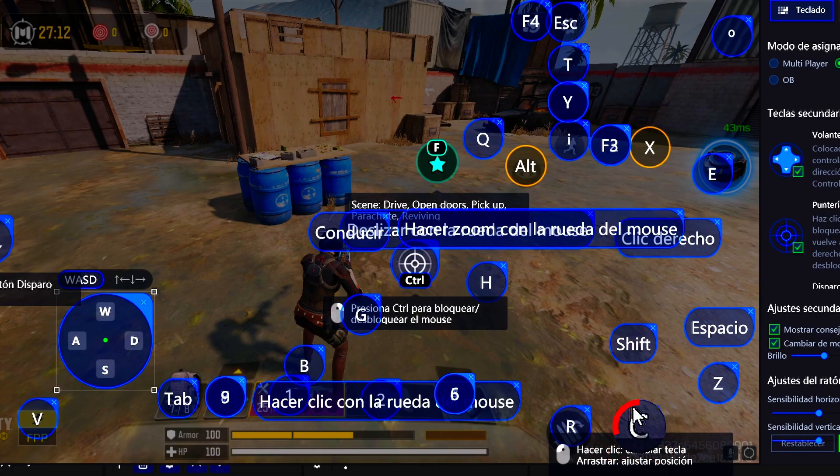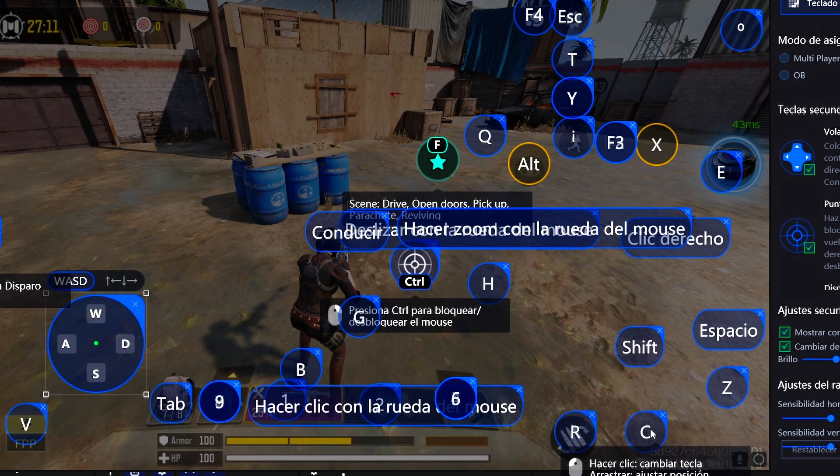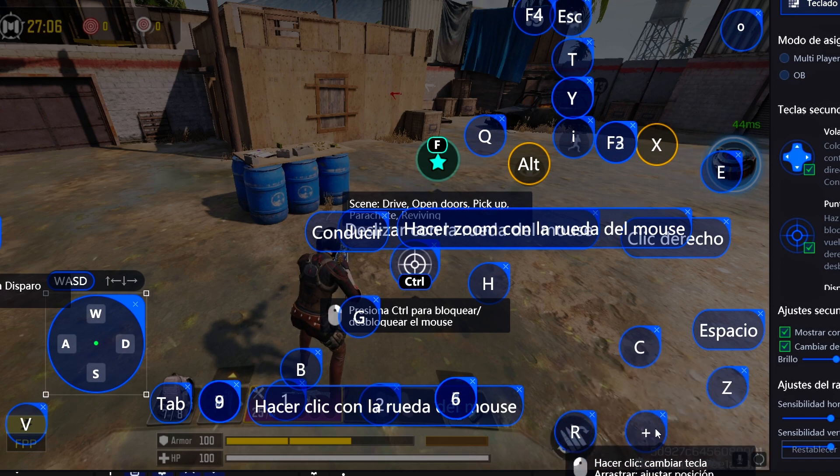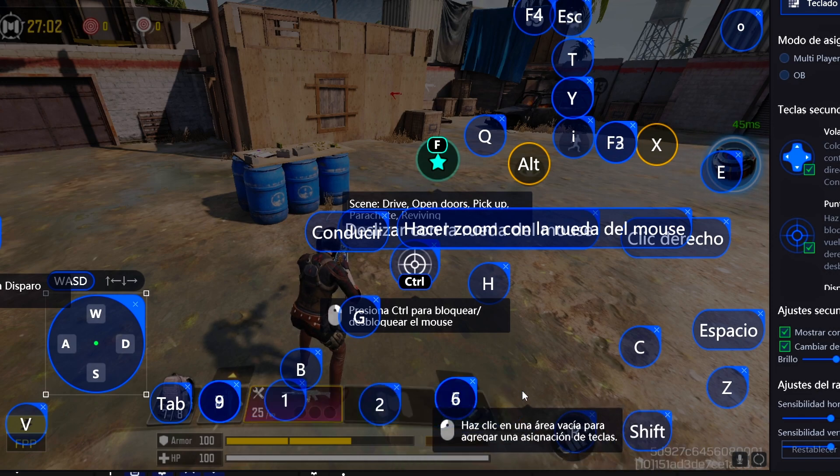Next, I'll address the C and Shift keys. By default, Shift was assigned to control the jackal or the plane, and the C key was for sliding or crouching. However, I'm going to swap them — Shift is more suitable for sliding, so there's no doubt about it. I'll also delete a key I don't need since I don't use it.